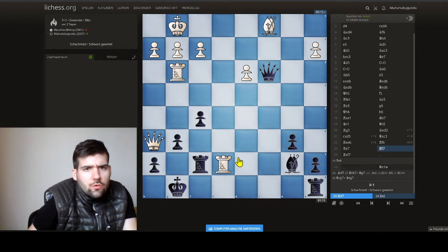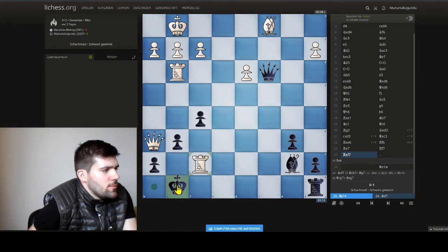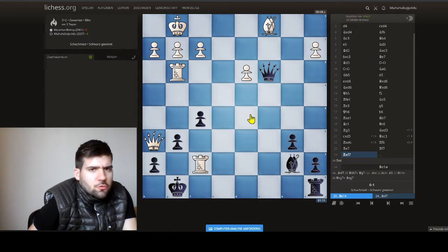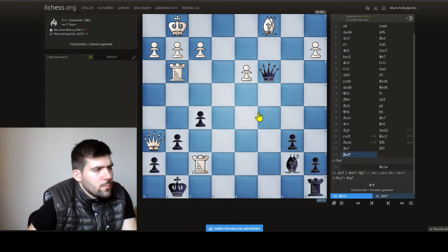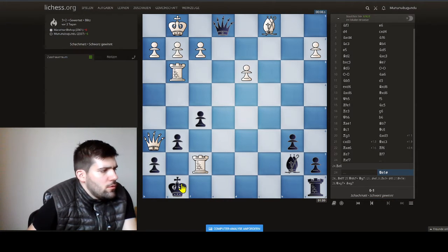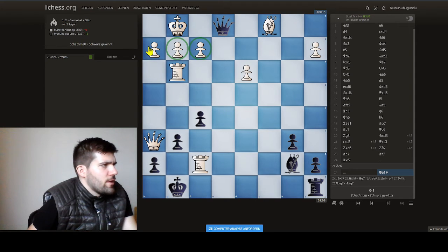We learned that already in one of the earlier videos together. He took, and I had calculated that before of course. I don't immediately recapture — I just made a wonderful Zwischenzug. You can pause quickly if you want to make an exercise for yourself, to challenge yourself. It's a one-move winner, and yeah, it's queen e1.